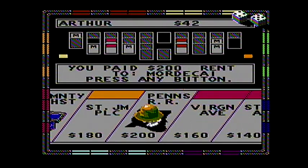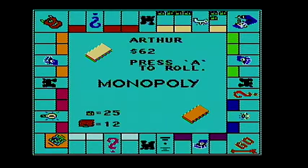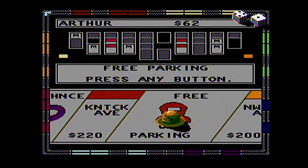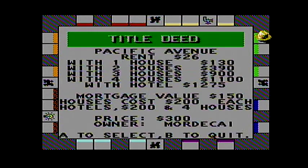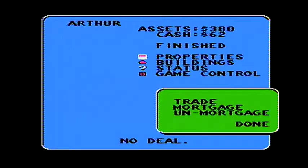Arthur could be eliminated. This is Illinois Avenue — twenty to Arthur. Three eighty and sixty — not good. Arthur would like Pacific Avenue. The answer is no deal.